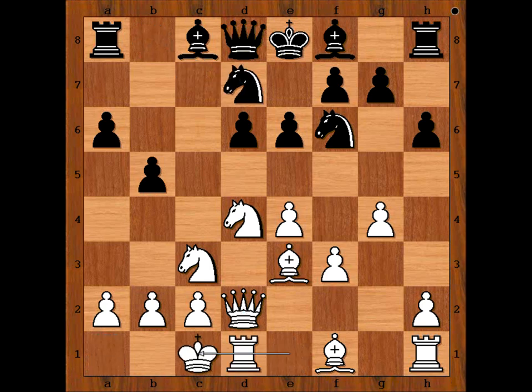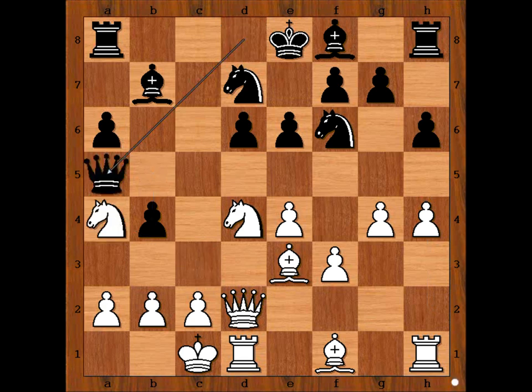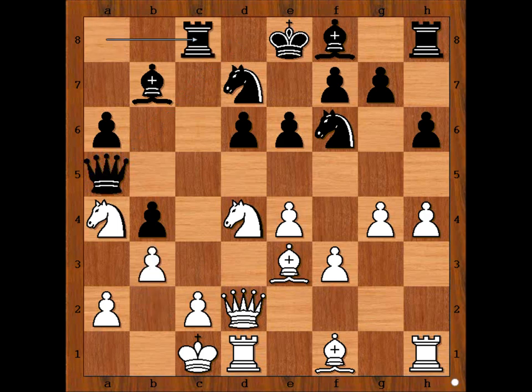Knight from b to d7, and Caruana castled queenside. Bishop to b7, h4, b4, attacking the knight. Knight to a4, Queen to a5, attacking the knight. b8, b3, defending. Rook to c8, Bishop to h3, black to move.